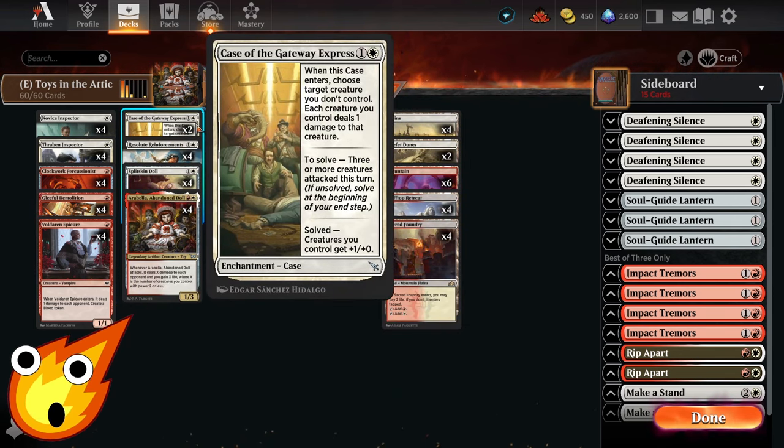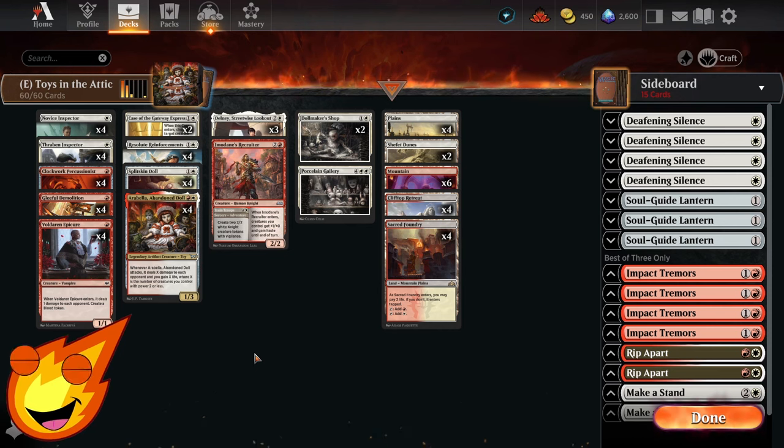In the 2-drop slot, you'll have Case of the Gateway Express. When this enters, you basically get to pick one creature you don't control and then do a bunch of pinging damage with each creature that you have. So if you already have a pretty wide board, you should be able to take out something even as big as a Shieldred without any problem. When you swing with at least 3 or more creatures, you'll get the Case Solved and an extra pump of +1/+0 to your whole team.